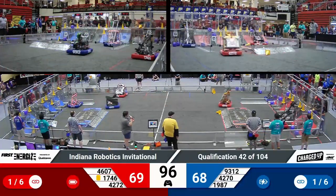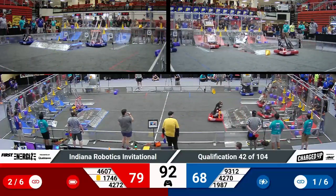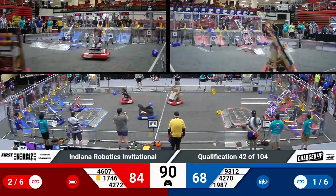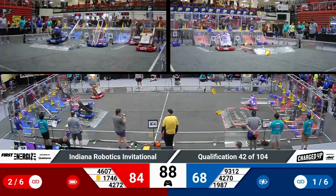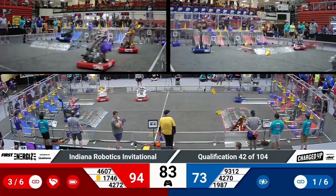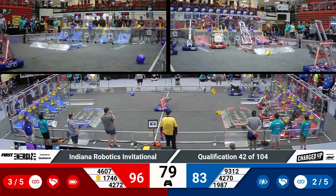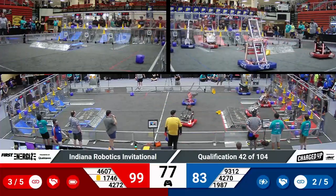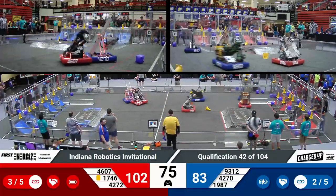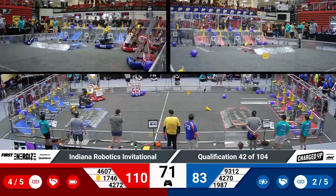A reminder we're playing by championship rules here at IRI, so the link threshold is up to six and we have the possibility of supercharged nodes. Red alliance is well on their way to having a full grid — they've now filled up their full top row, giving them a 21-point lead over blue with a minute and 20 seconds remaining.